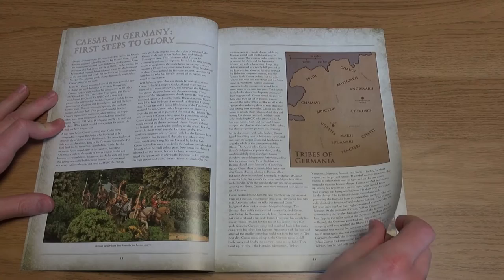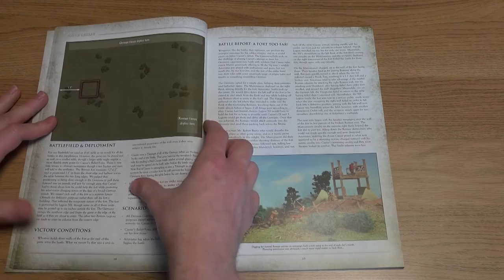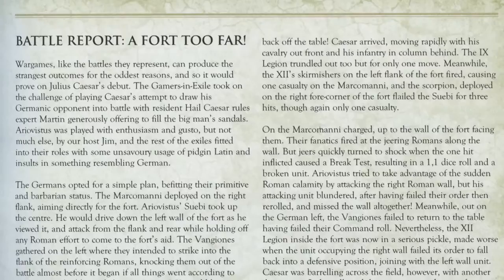The remainder of the book — a further 50 pages — proceeds to present the scenarios in the form of history, followed by the forces and army lists, deployment, victory conditions and rules, and concludes with a battle report of what occurred during a game when the authors and friends played out the scenario.